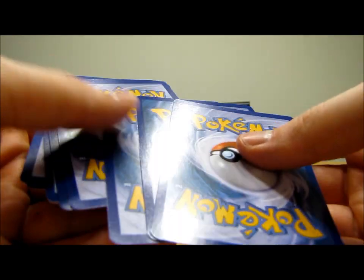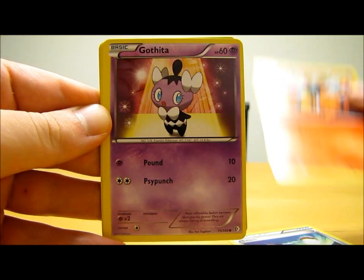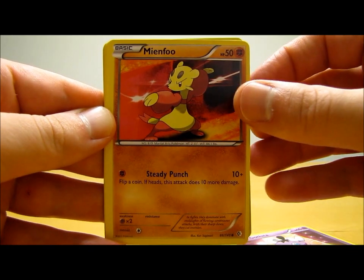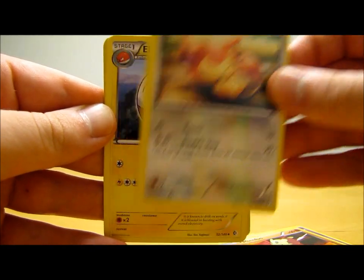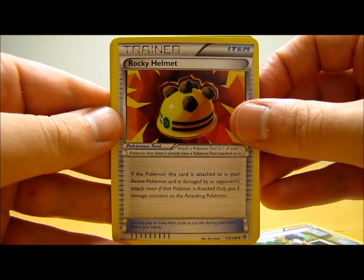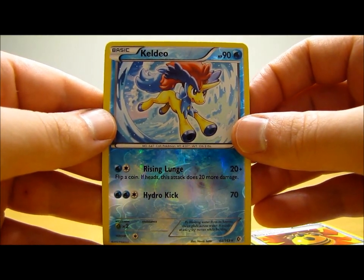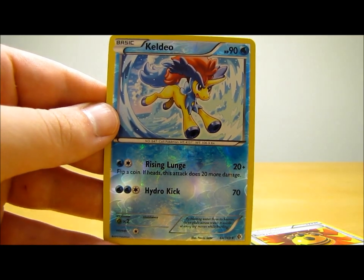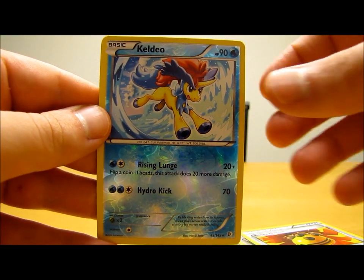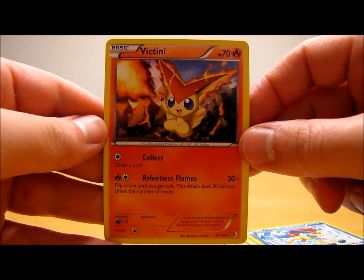I'm really hoping to get that secret rare card and a full art card. This pack starts off with Switch, Tepig, Gothita, Mienfu, Skiddo, Electrode, Hue, Rocky Helmet — Keldeo Reverse Hollow, that's my first rare reverse holo except for the Gold Potion. And the actual rare in the pack is Victini, just a regular rare.